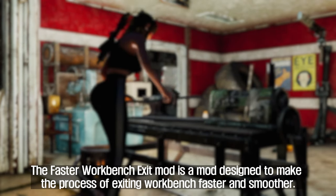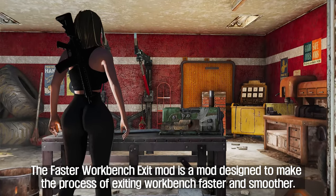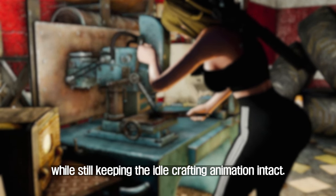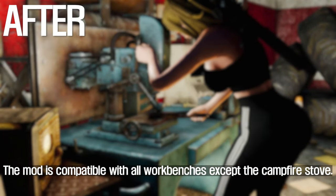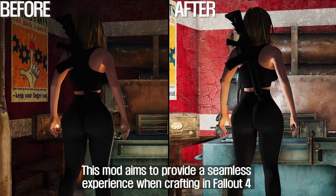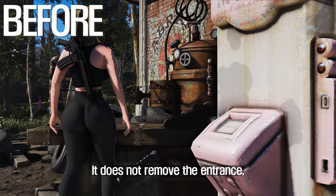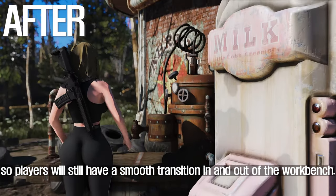Second: Faster Workbench Exit. The Faster Workbench Exit mod is designed to make the process of exiting a workbench faster and smoother. It does this by significantly reducing the exit animation time while still keeping the idle crafting animation intact. The mod is compatible with all workbenches except the campfire stove. This mod aims to provide a seamless experience when crafting in Fallout 4 by reducing the frustrating wait times between exiting the workbench and getting back into the action.